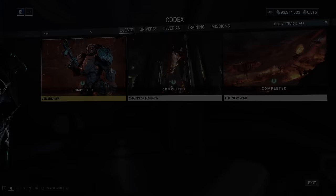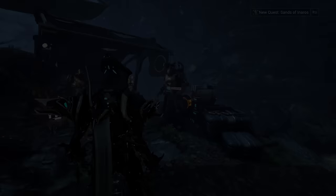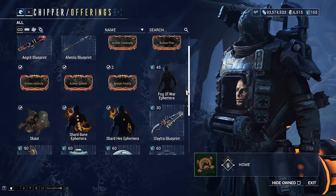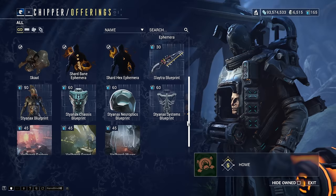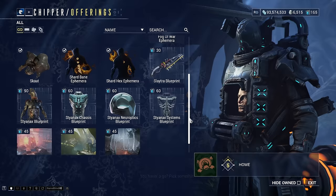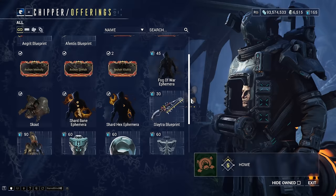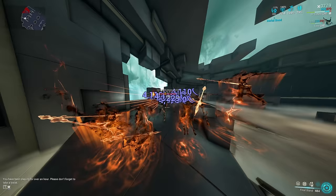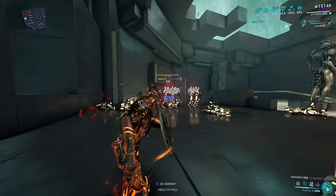Next up we have the Veilbreaker quest. This quest is important to complete as it gives you access to a new vendor in your orbiter called Chipper. Chipper sells new Archon mods, which are new better versions of mods that you already use, such as Intensify, Continuity, Vitality, Flow, and Stretch. Each of these mods are a must pick up from the Chipper vendor, but to unlock Chipper and get to the rank where we can buy the mods, we have to do Kahl Missions. You have to complete at least one Kahl Mission for five weeks to achieve max rank with Chipper. During the Kahl Missions you have to pick up a resource known as Stock that is just randomly laying around. This is the resource you're going to trade in to Chipper to purchase the new Archon mods and, probably more importantly, the blueprints for a really powerful frame known as Styanax. Styanax is a must-pick-up frame as there's not a single game mode in the game that he can't be used in. His 2 is one of the best armor-stripping abilities in the game, his 3 regens energy and shields for you and your squad, and his 4 is a mini nuking ability where you throw many javelins at a group of enemies.